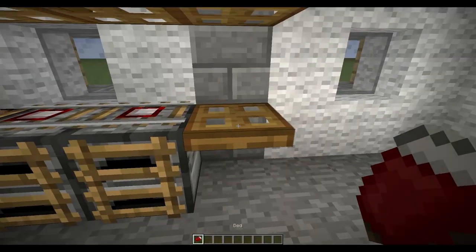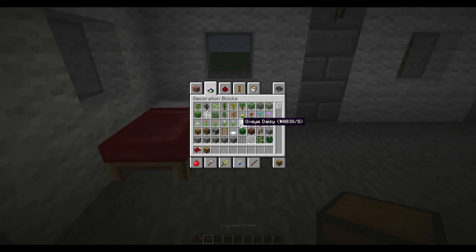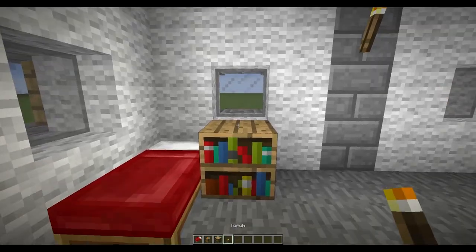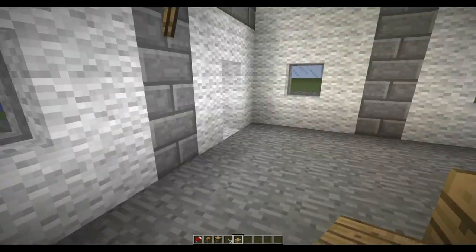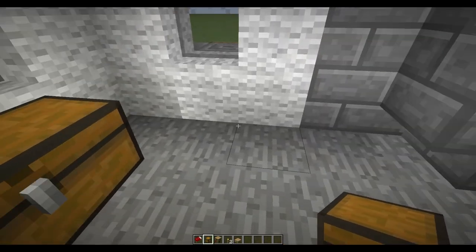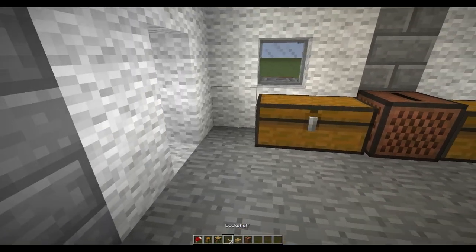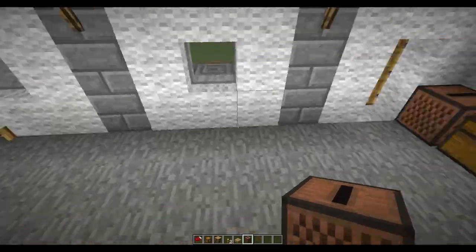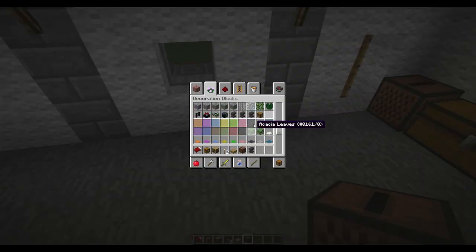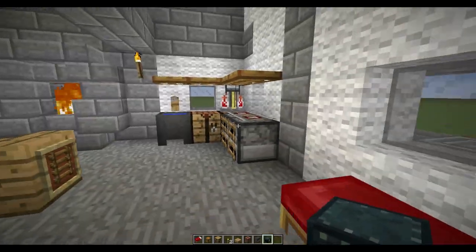Now we're going to do the bedroom. Delete these. Do the bed. Got to have a little bedside table — we'll use a bookshelf for this, bookshelf and a torch on top. Done. We'll just leave the bed there. And then over here we can do our chest storage area — which is where the jukebox comes in. Chests, for all of your storage needs. And then back here is where we do our anvils. We'll do an anvil and ender chests. There we go, there's some interior done.